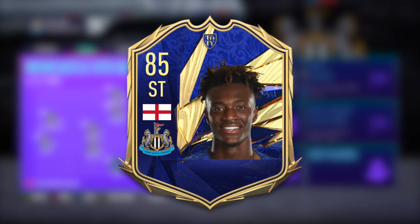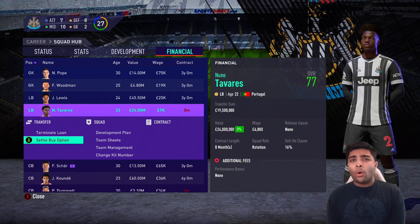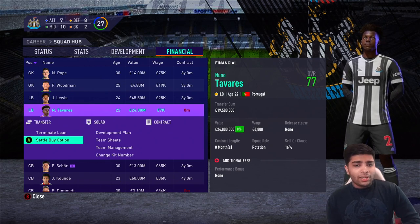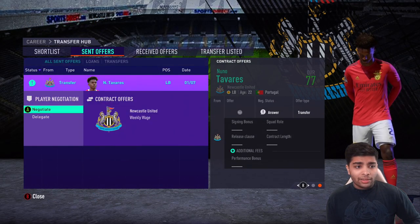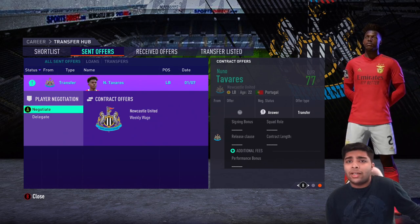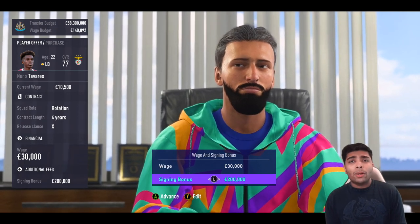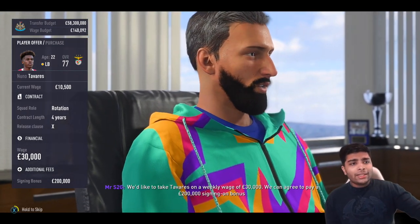A bit of appreciation for Tammy Abraham — Season 2 was all about him, just kept scoring goal after goal and won player of the season. Before new signings, we need to decide whether to settle the buy option on Nuno Tavares. At 19.5 million — he's valued at 24 million, he's 22, one of the most promising left-backs in the world — it just makes sense. I'm offering him 30,000 per week, a 200,000 signing bonus, rotation squad role. He accepts. Nuno Tavares is our first signing of Season 3.